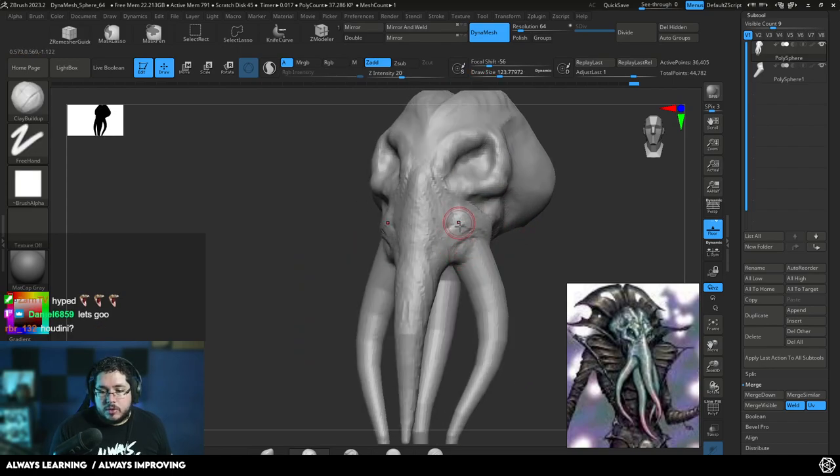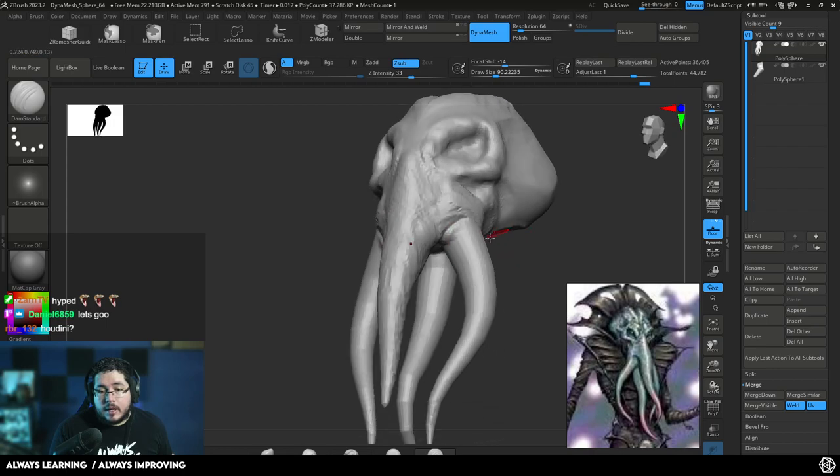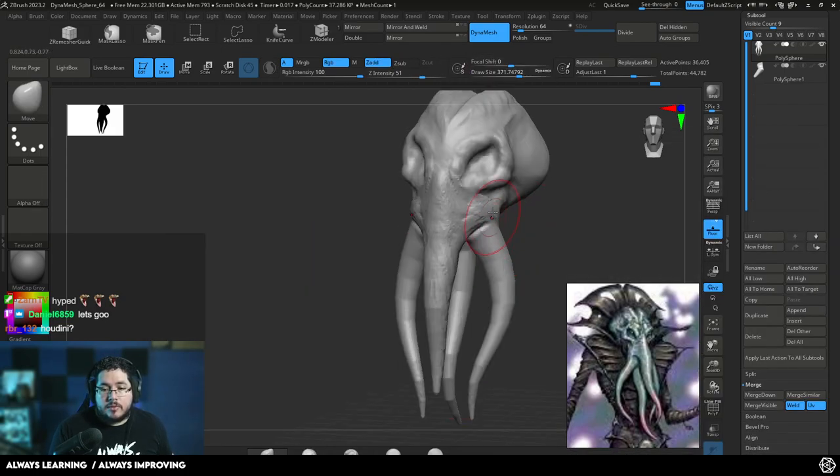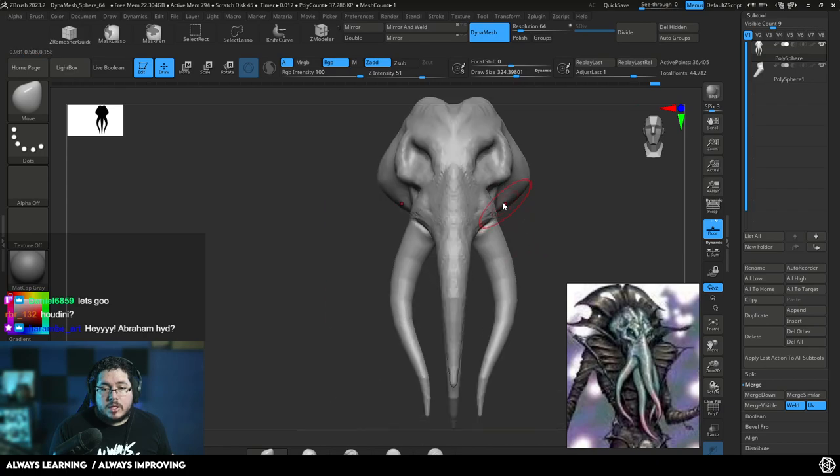As you can see, what we're doing is generating the nice transition into the tentacles of the character. It kind of looks like the tusks of an elephant. I'm going to push this in a little bit more.